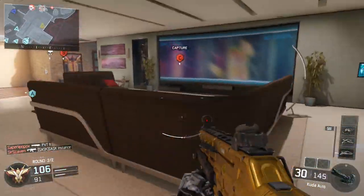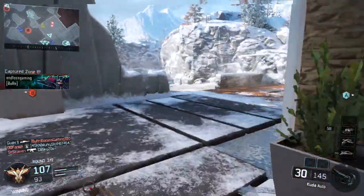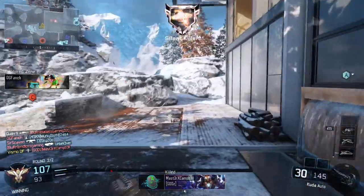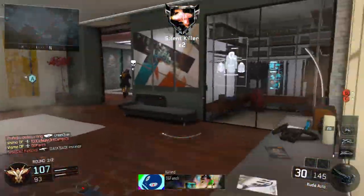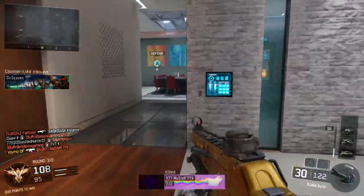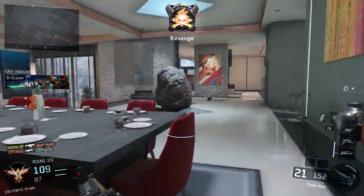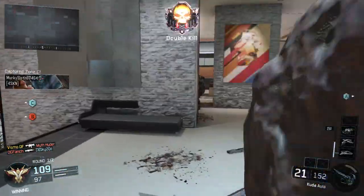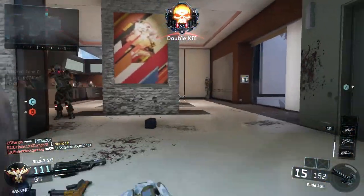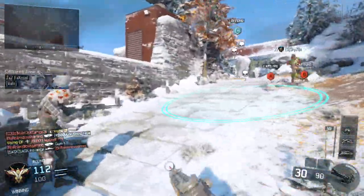I'm not the type of guy to be super accurate and never miss a bullet, so I use Fast Mags because I do tend to spray a lot. When I've got an opponent weak, or if I know there's someone there and I'm at a disadvantage, I'm going to pre-fire to make sure I've got an advantage on him as well.